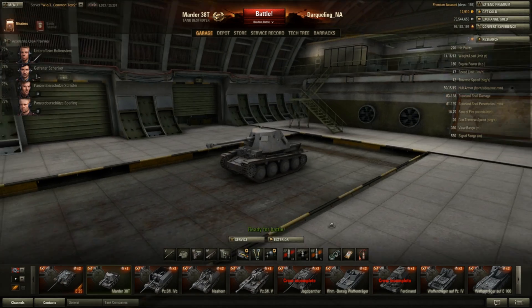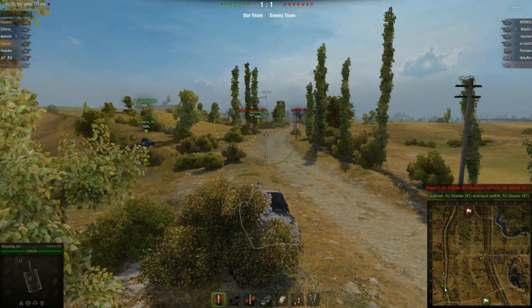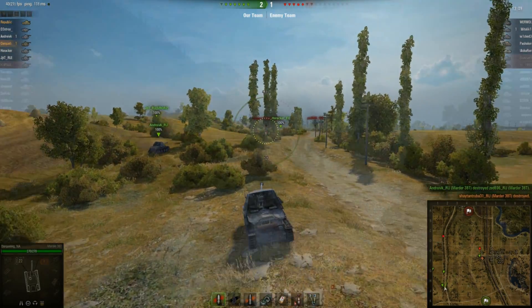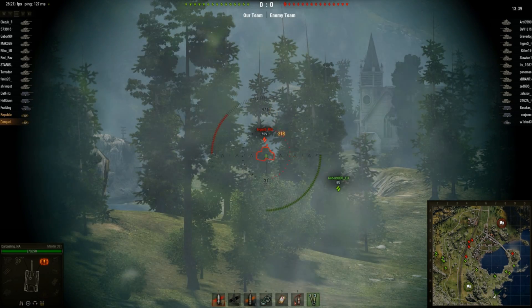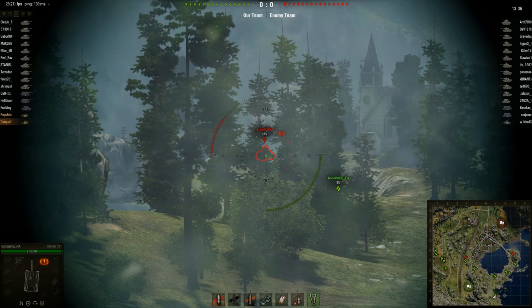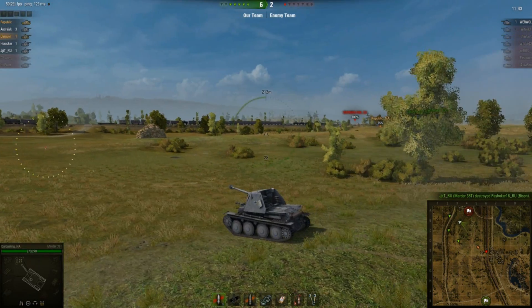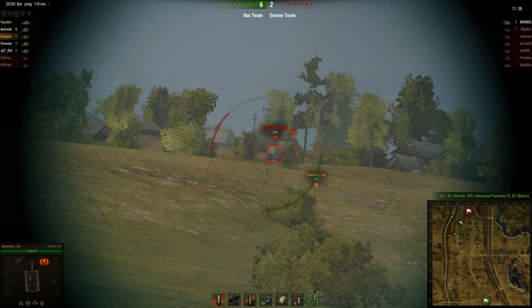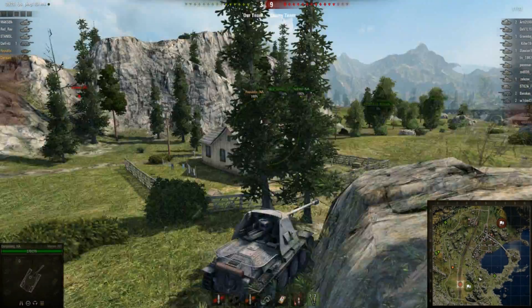It's technically an incorrect model, as the Marder III actually has the gun shield on the rear of the tank, with the gun hanging just barely past the front end. They're labeling it as the Marder III or the Marder 38T. It features a 75-millimeter Pak 40, which is a very nice cannon. It's a relatively fast-firing cannon at about 18.75 rounds per minute, penetrating at about 110, with an average damage of 110 as well. It is pretty accurate and quick for aiming, and will see really good damage and penetration for its tier.